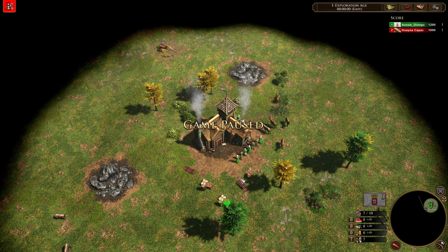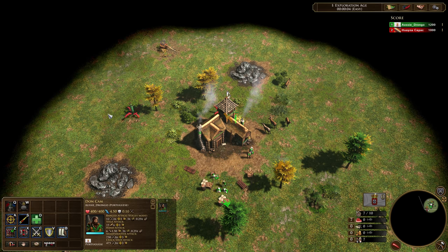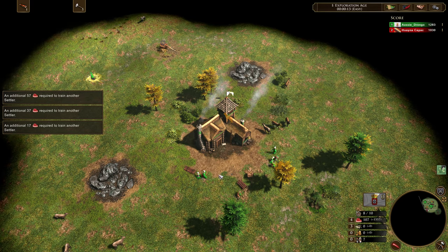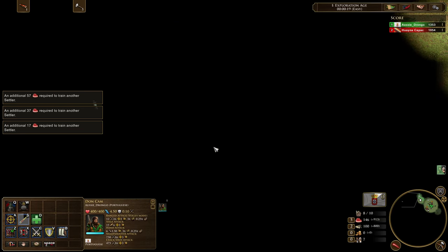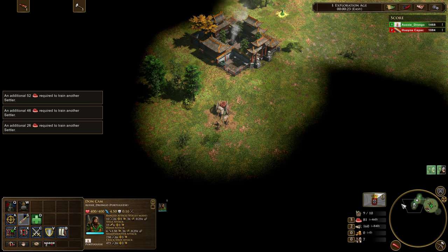We're going to start by moving all of our villagers over onto the crates, with the exception of two which are going to be moving over onto the hunts. The explorer is moving out immediately. It depends on which map you get as to where you move your explorer — it's something you'll learn with time. On this map, for example, you always want to move out to the north.